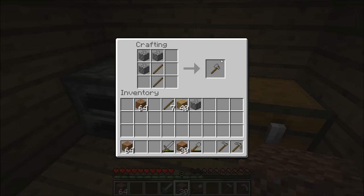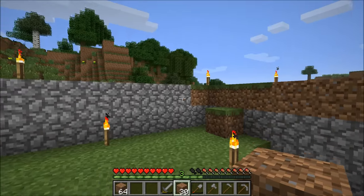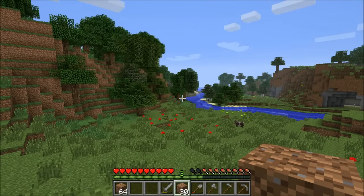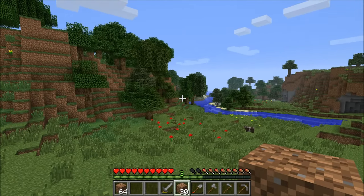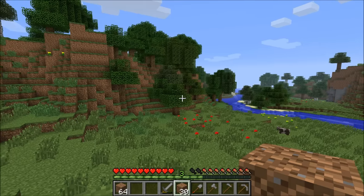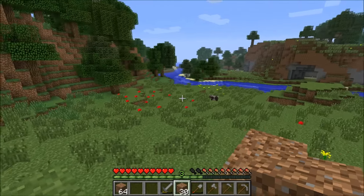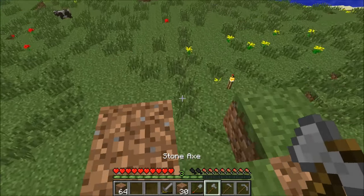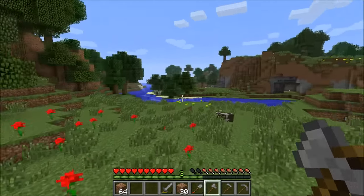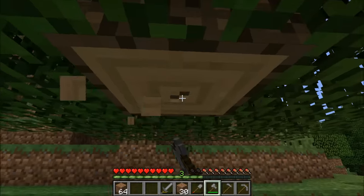I'm going to use an axe to get wood. I can punch wood with my bare hands but it'll be much faster with an axe. I'm going to go down and clear out a bunch of these trees. I like to chop wood until the axe breaks — I get one axe worth of wood. I'm going to jump down here and make sure there are no monsters from last night. Looks pretty good, so I'll chop down these trees and get right back to you.